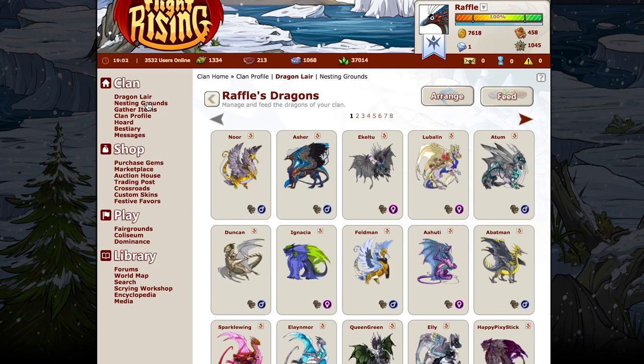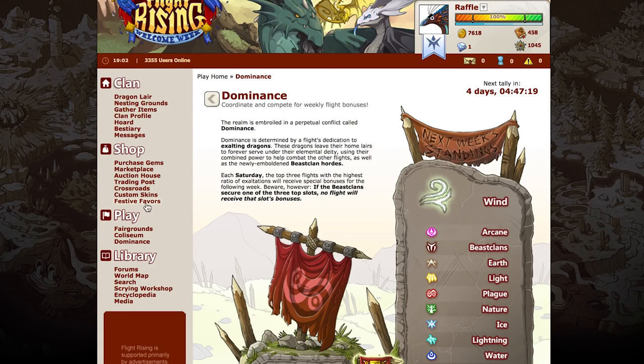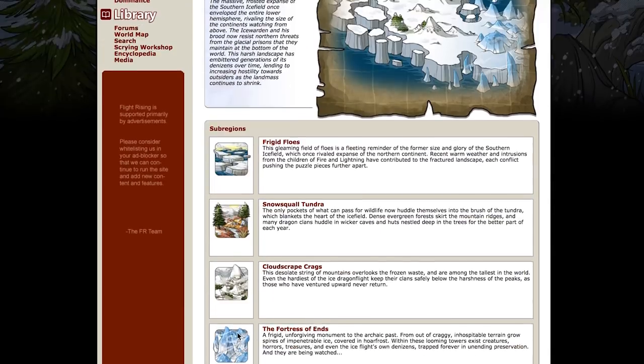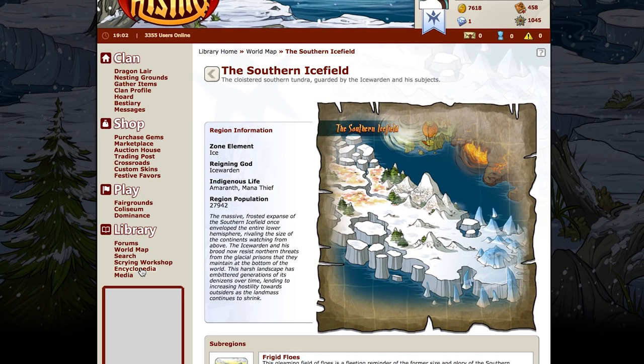A flight is your nation on Flight Rising. Each flight has a different color associated with it, a different deity, a different region of the map geographically, their own forums, their own holiday, and their own lore.